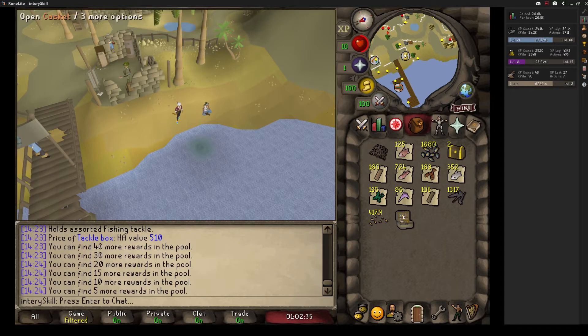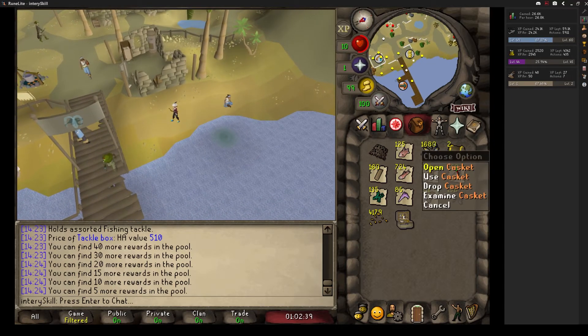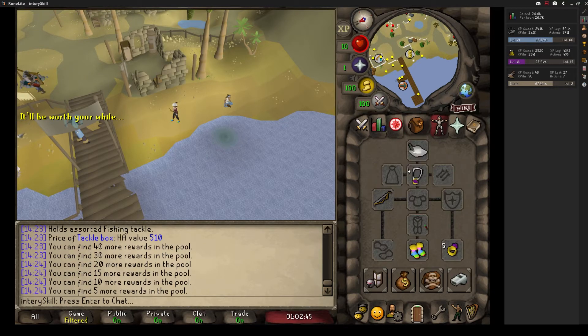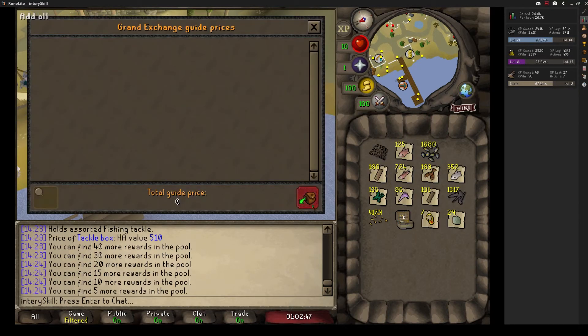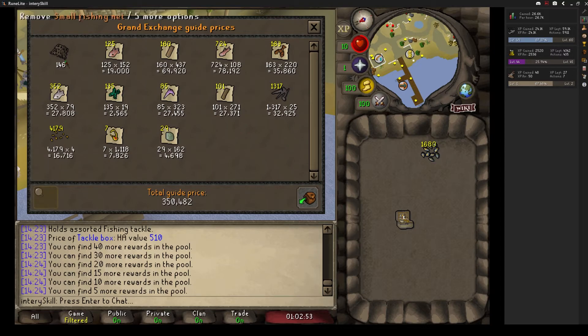Let's open these caskets and see what I get. Ruby necklace — let's see how much we earned. 350k — not bad! That's not bad for a skilling boss.